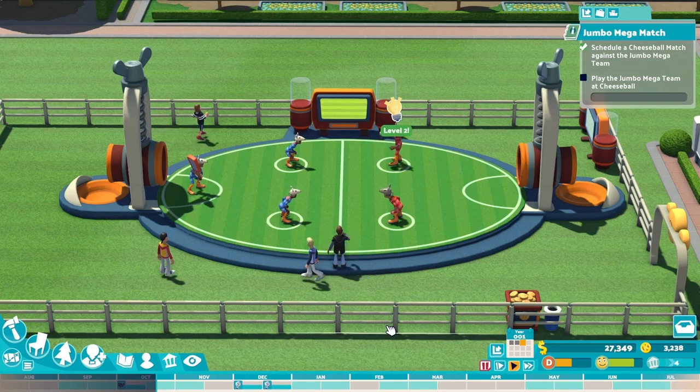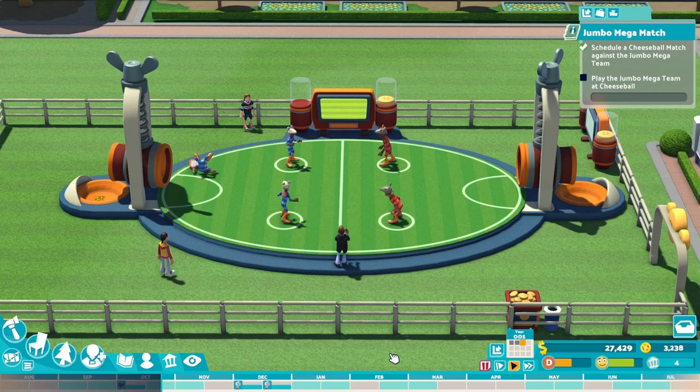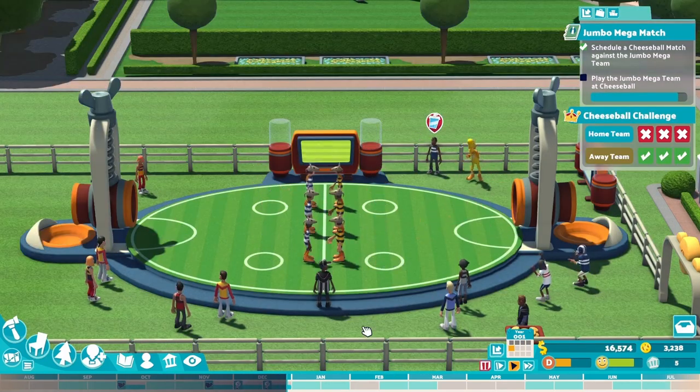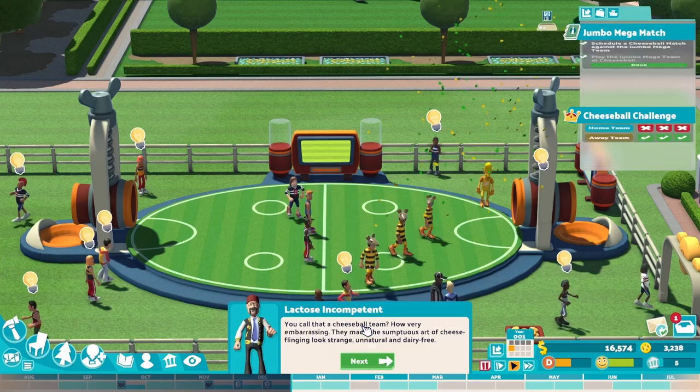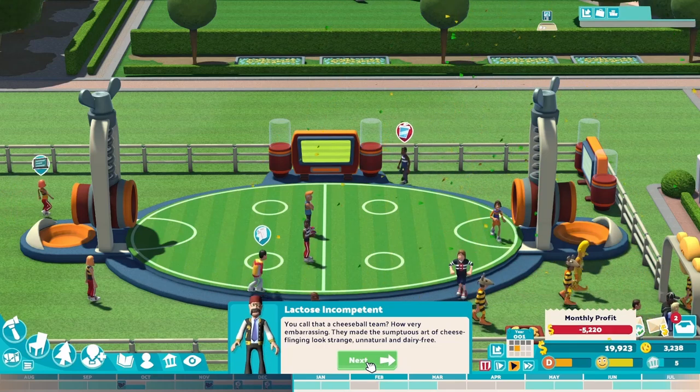A class is taking place at the cheese ball field. This is the first time I see a cheese ball game. The main goal is to throw a cheese ball into the grater while the opponent team tries to defend it. As expected, we lose to the Jumbo team. Nevertheless, we demonstrate excellent sportsmanship — no, I don't find it embarrassing at all. We will keep working on ourselves.